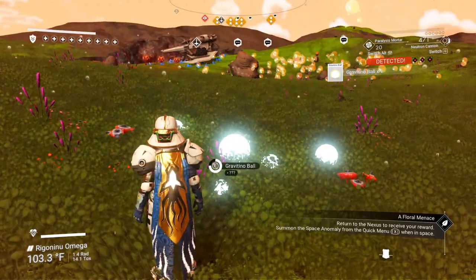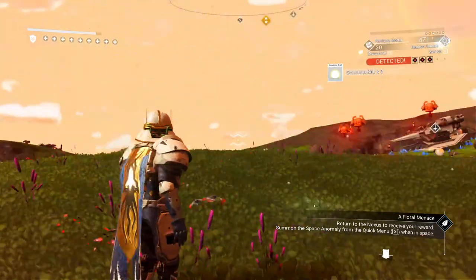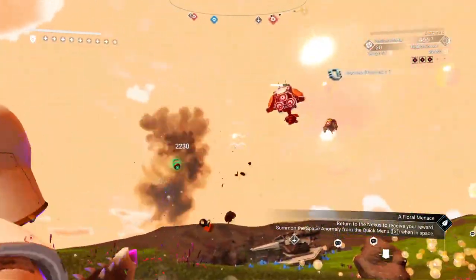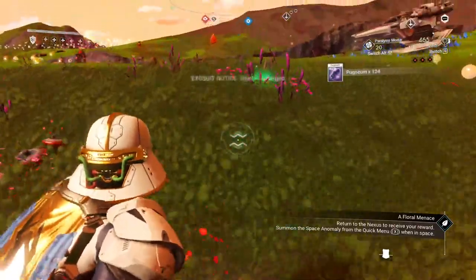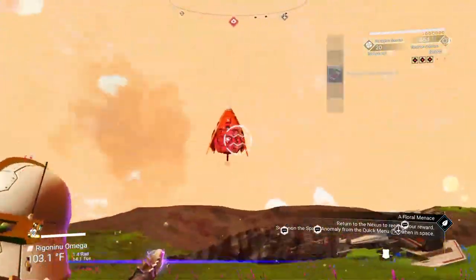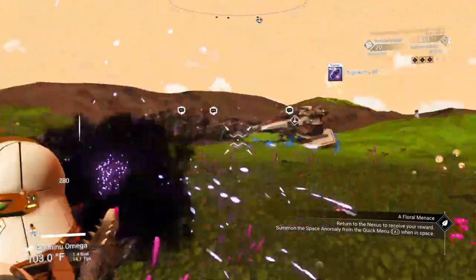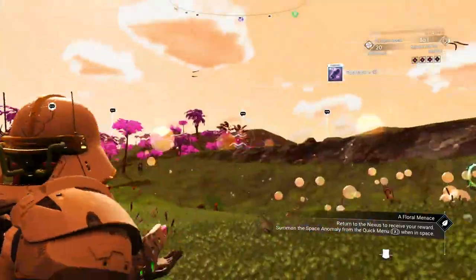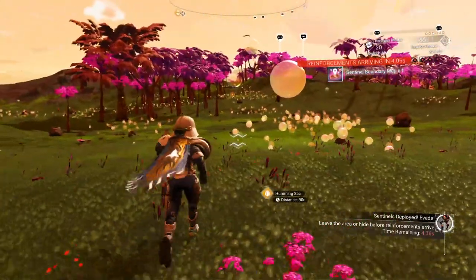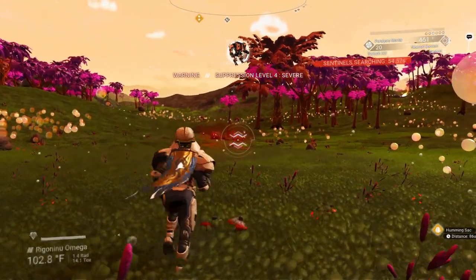Like I said, we're going to make this a dual mission for ourselves. I'm going to collect up some Gravitino balls, because I feel like it. Where are you guys? Two shots — I love it. I really just do like this weapon. A Pulse Spitter really does have a lot going for it and you can really enjoy it, but there's just something about taking out multiple Sentinels with one shot.